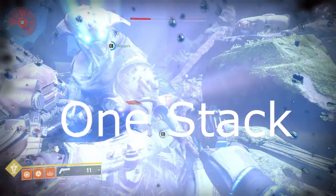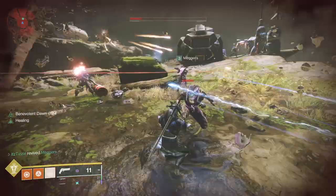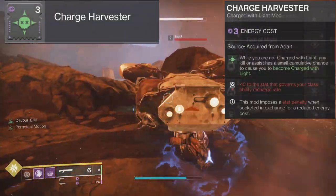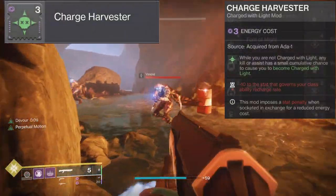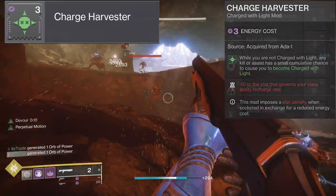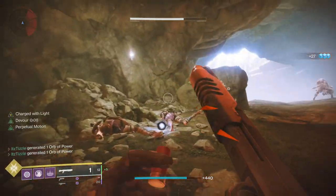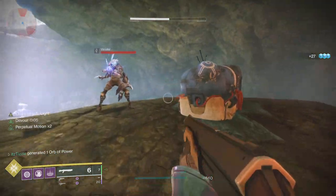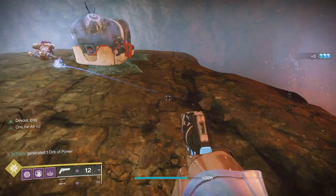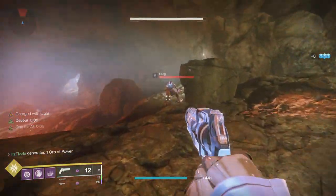We'll now take a look at the void charge with light mods, starting with the mods that help us gain stacks. First is Charge Harvester. While you are not charged with light, any kill or assist has a small cumulative chance to cause you to become charged with light. This mod also gives you negative 10 to the stat that governs your class ability. It works for super kills, grenade kills, melee kills, and weapon kills. In all my testing it consistently took 5 kills in any fashion to proc Charge Harvester.